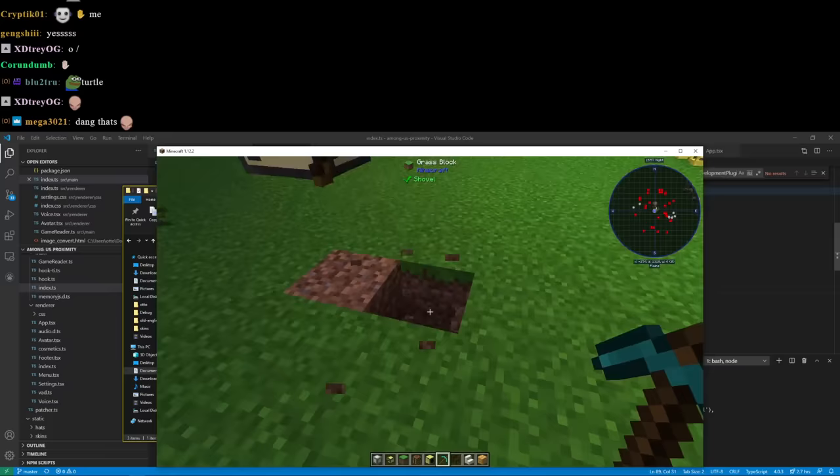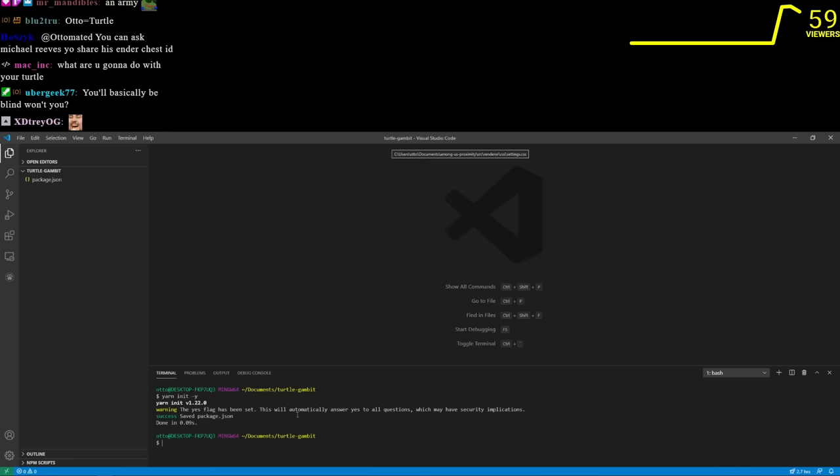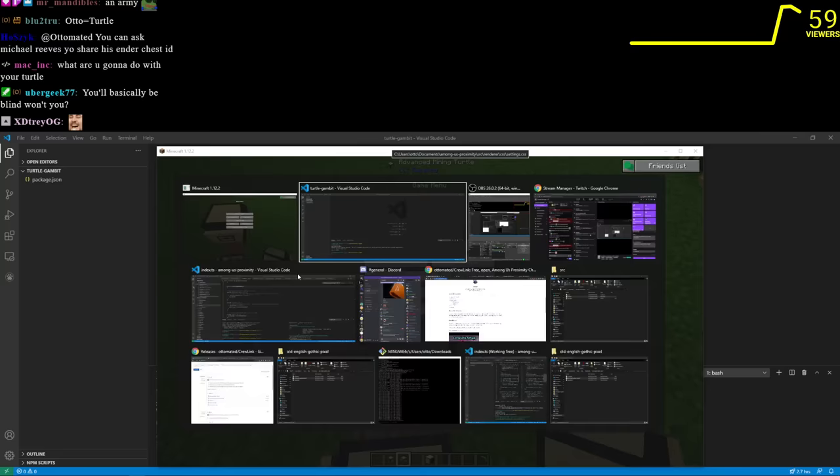We're going to program the turtle to mine for its own fuel. We'll make a new project called 'turtle gambit.' The first most important step is to just be able to remote control it — I want a little heads-up display that I can see on my screen.